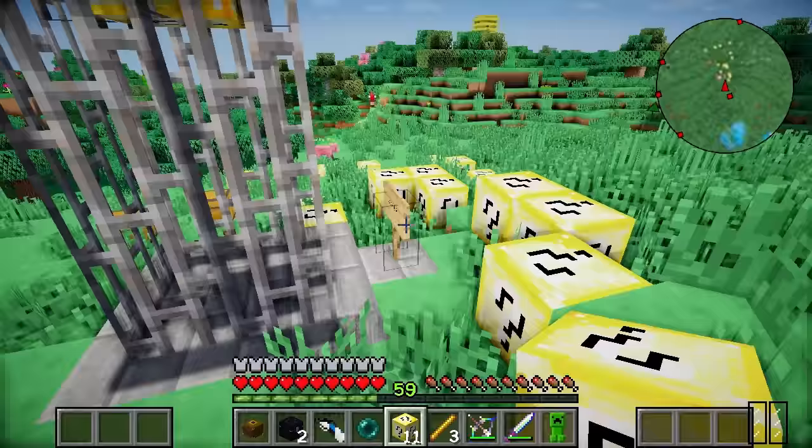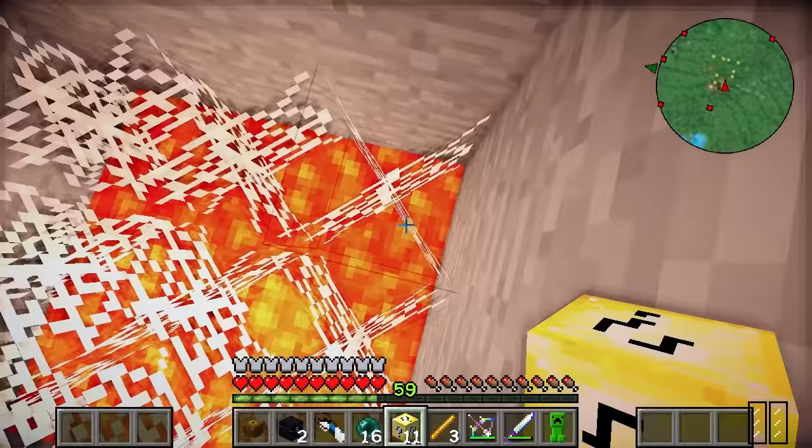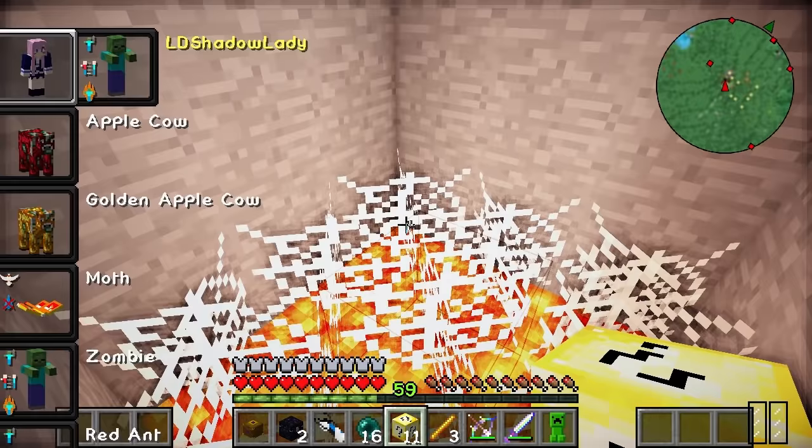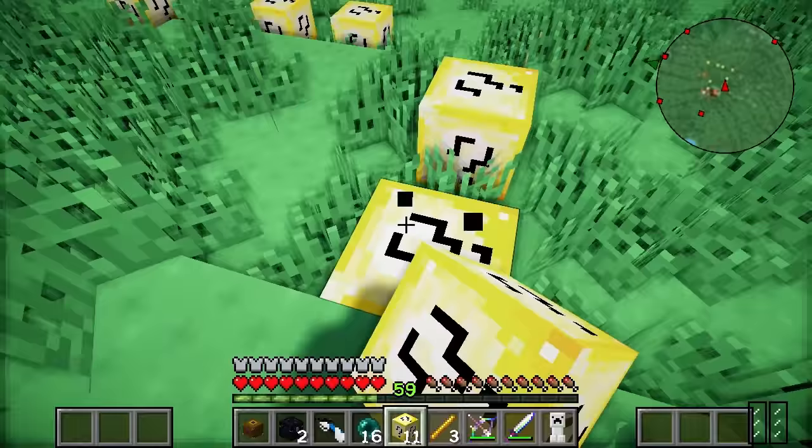My ender pearl worked! I am still on fire though, which is an issue. Now let's just do all these lucky blocks. Good stuff, good stuff, not bad at all. Dang it! Moth mode, moth mode! Oh my gosh, just fly up! Escape the pit of death! Not bad for a moth.